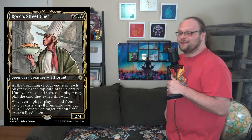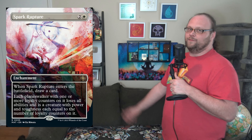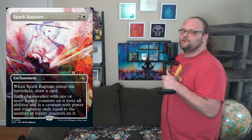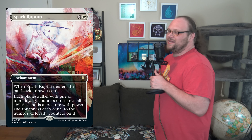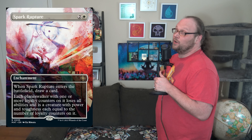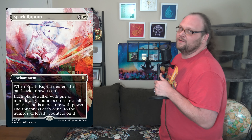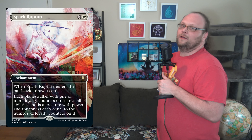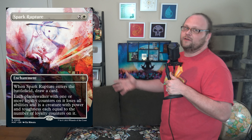There are a lot of cards I do like in this set, but let's check out Spark Rupture — 3 mana, 2 and a white for an enchantment. When it enters, draw a card. Each planeswalker with one or more loyalty counters on it loses all abilities and is a creature with power and toughness each equal to the number of loyalty counters on it. The real cool thing is to play three planeswalkers yourself and then attack with them after playing this. But that's a lot of setup, and if you have three planeswalkers out you're probably winning anyway. You'll probably see it on Dank Jank — it won't see play in tier-one tournament decks.